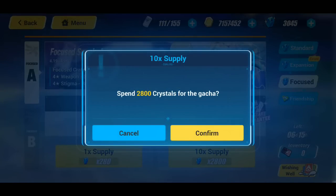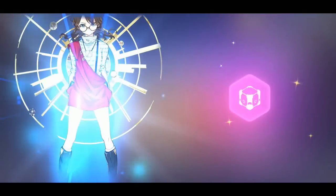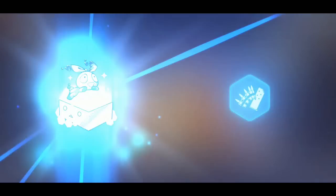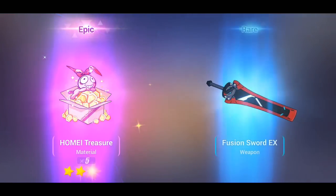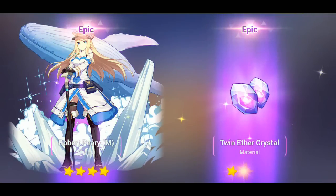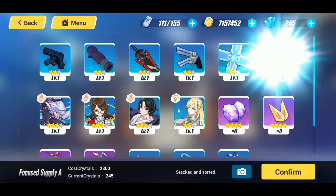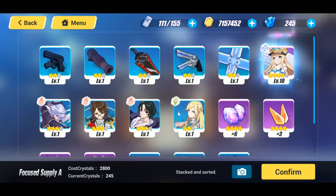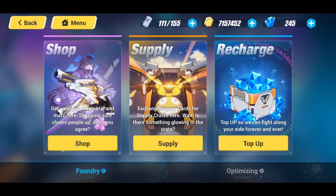If you've been enjoying the video and the fire pulls, go ahead and drop a like. I'm really going for the weapon for Ice Rita's gear. We got the Colt Anaconda, treasure, USP-EX, soul crystals, twin ether crystals, more soul crystals, and — Robert Perry M again! With that, all we'd need is one more stigma to use the wishing well.